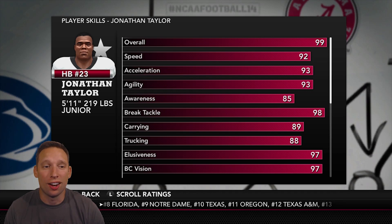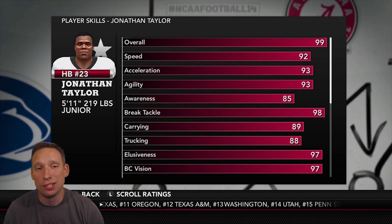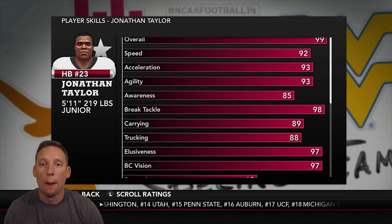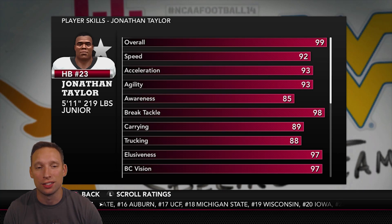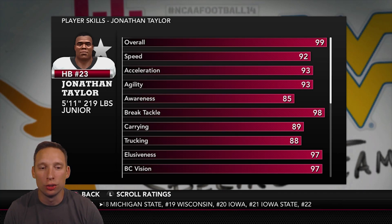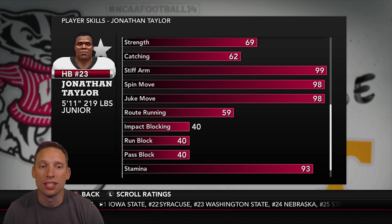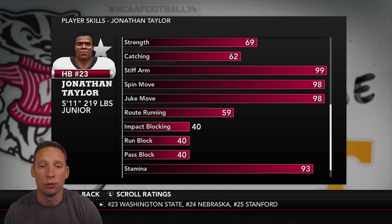Let's get straight to the ratings. Jonathan Taylor, the dude is 99 overall. His speed is lacking a little bit at 92, so that's a little slow for a running back. Acceleration and agility are both good at 93. Awareness at 85 is good. But check out that break tackle, baby. That is where Jonathan Taylor shines — break tackle. His elusiveness and ball carry skills are at 97 apiece. His special moves — stiff arm, spin move, and juke move — are all at 99 and 98 respectively.